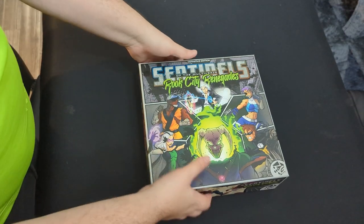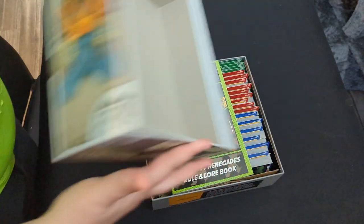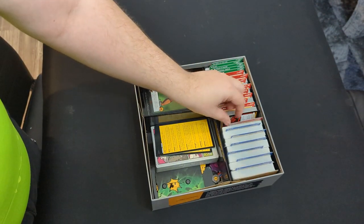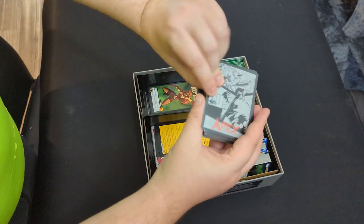So how do you set up Sentinels the Multi-First Divinity Edition? First, you pick a boss that you want to face off against. In this battle, we're going to fight Apex, the Werewolf.